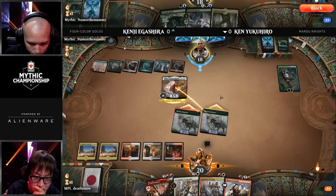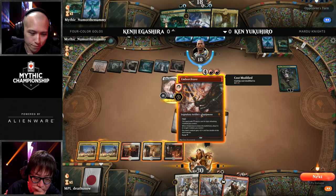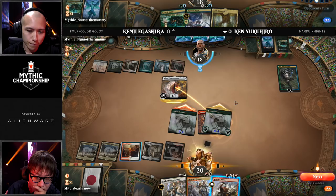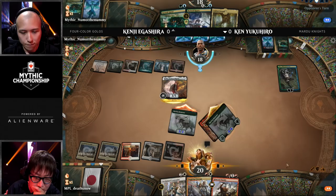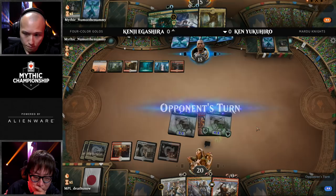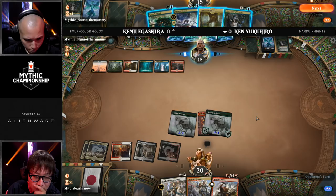Both of these equipments at four copies each, looking to get in that big hit. Kenji just says, I'm going to bite the bullet and block the Golos — he knows what's coming. This is what the deck was built around: getting these creatures into play, putting pressure, and slamming that Embercleave onto one of them. He's going to go for Boulder Rush for the extra damage because Oko's dying anyway — oh, no, he didn't. He's going to save it for a more opportune time. Kenji falls down to 15 and the turn gets passed.